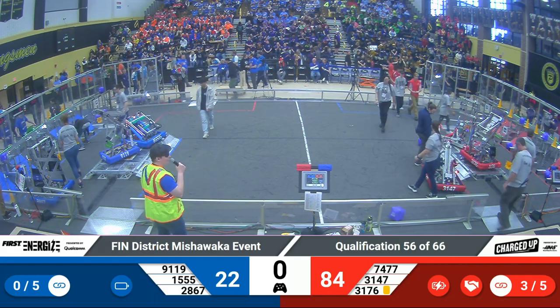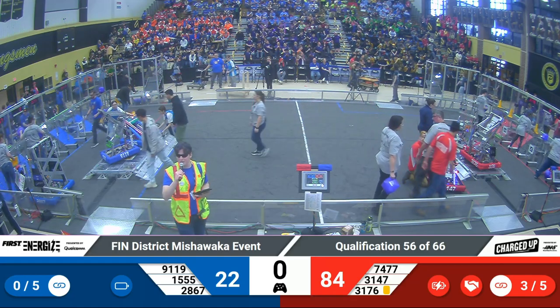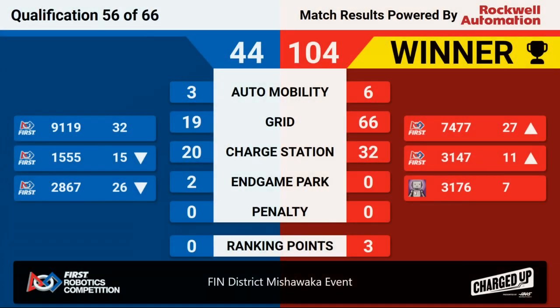Lights are green — go ahead and reset your field. We have our scores available to us. It's the Red Alliance in an exciting 104-44 performance. 3176 remains in a low picking spot. Their partners, Munster Horsepower and the Giddy Goats, not far behind, both enjoying rises in rank with their three ranking points.